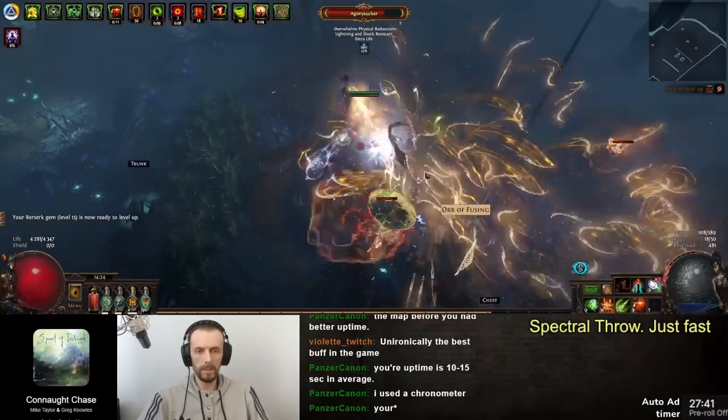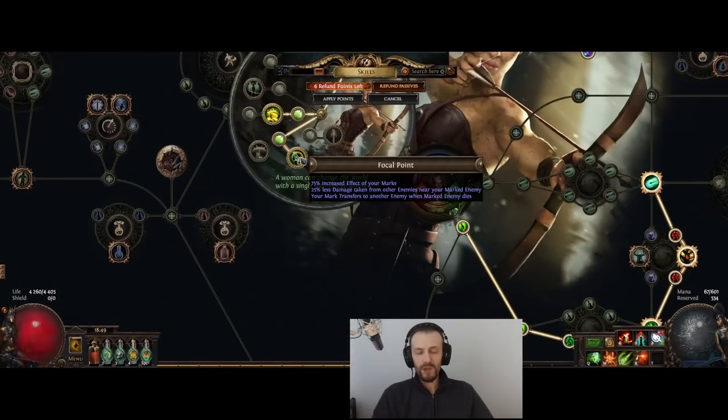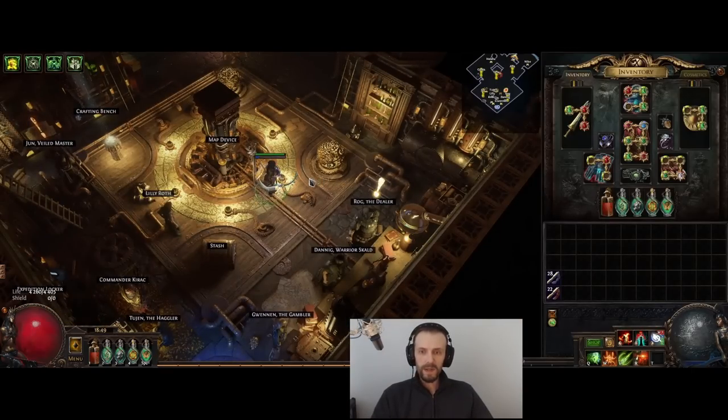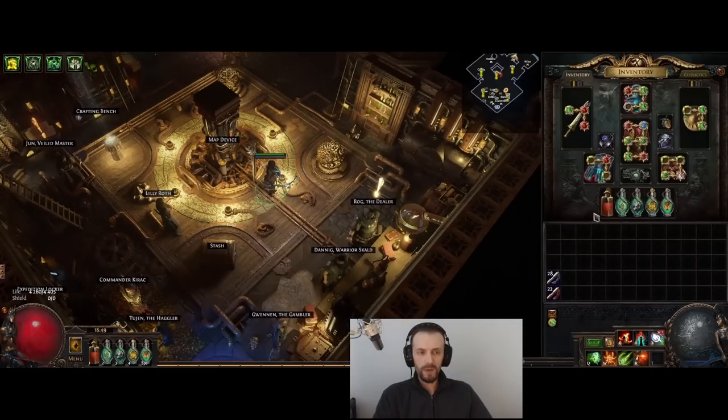The interesting part I wanted to talk about is the Deadeye's mark node. I just learned that it's not just the Deadeye that has this mark proliferation effect — your marks transfer to other enemies when a marked enemy dies. You can manually cast your marks on normal enemies. If you use Mark on Hit it will only mark rare enemies, and by the time you kill a rare enemy all the normal enemies are most likely already dead. So it's not really worth using mark proliferation with Mark on Hit. You can get this effect on the Mark Mastery now as well. There's also the Mercenary's Lot unique gloves which have the same effect, which I'm going to be using for the next build.